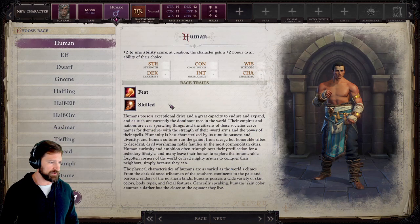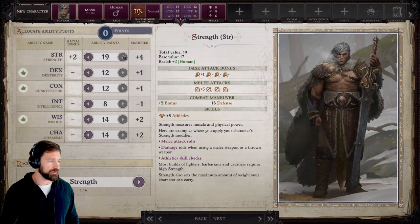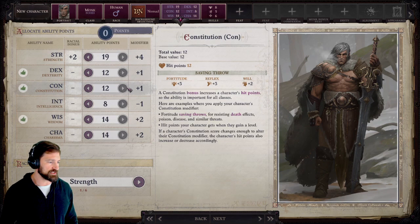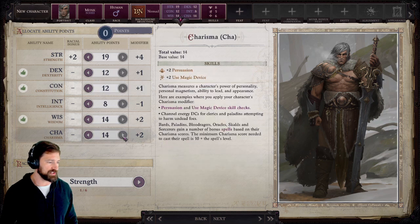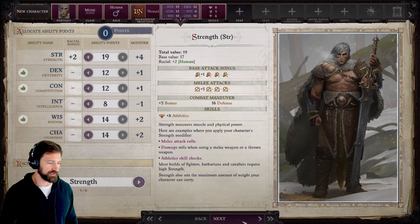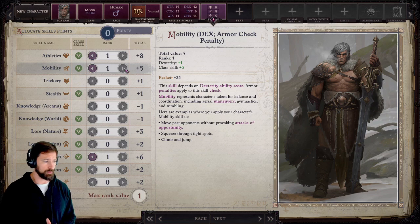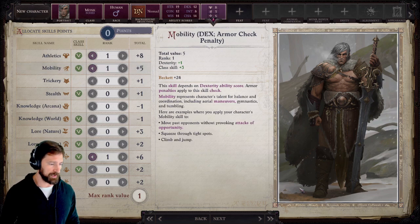I'm going to be going Human for this build — I want that extra feat. You can choose any background you want. My ability point distribution is: 19 Strength, 12 Dex, 12 Con, 14 Wisdom, 14 Charisma. We need Charisma for our Blood Rager casting that we're going to be getting very soon, and Wisdom is for the Monk AC bonus and Will saves. Skills don't really matter, although if you're going with the mounted feats, a lot of them use Mobility checks, so make sure your Mobility is maxed.